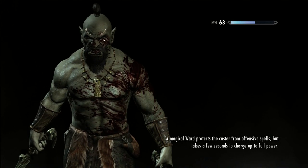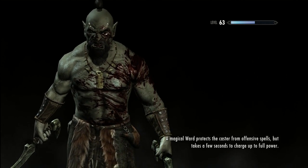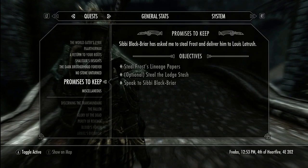Today I'm going to show you how to get around a glitch in the quest in Skyrim called Promises to Keep. Promises to Keep is the quest where you are stealing the horse from the Blackbriar Lodge and you have to return that horse to Louis.